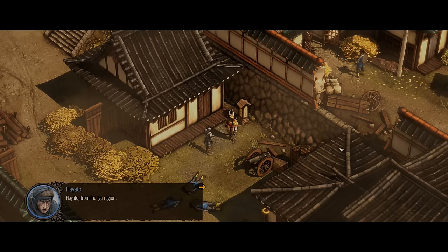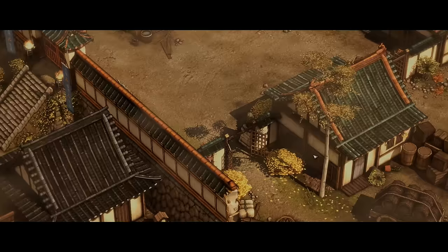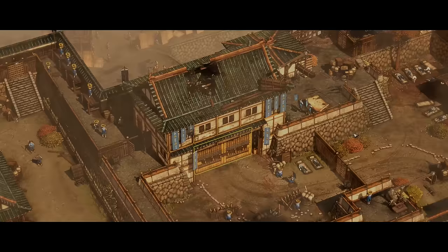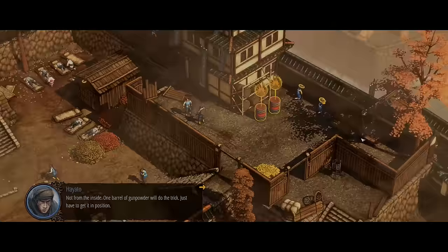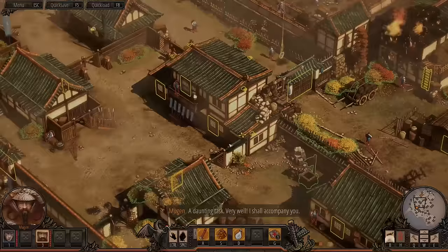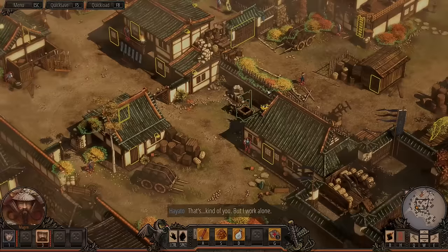Oshiro Mugen. And you are? Hayato, from the Iga region. There were rumors that our Shogun had hired a shinobi. What is your mission? I have to open the Agoramon — the main gate. It is heavily fortified. Not from the inside: one barrel of gunpowder will do the trick, just have to get it in position. This map is actually pretty big — it doesn't look like we're even halfway done.